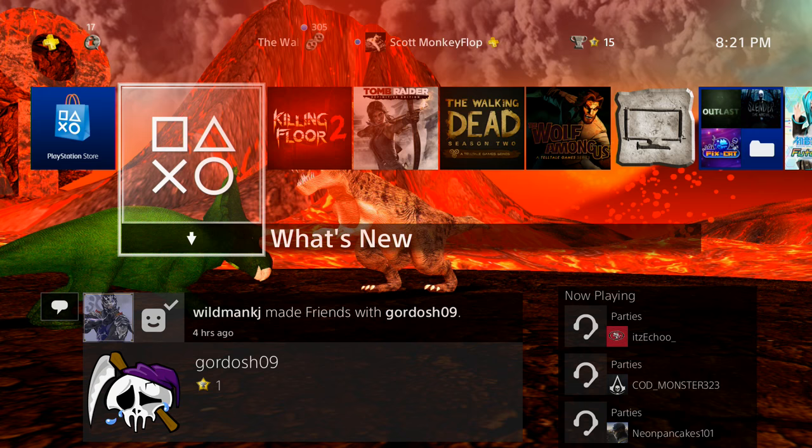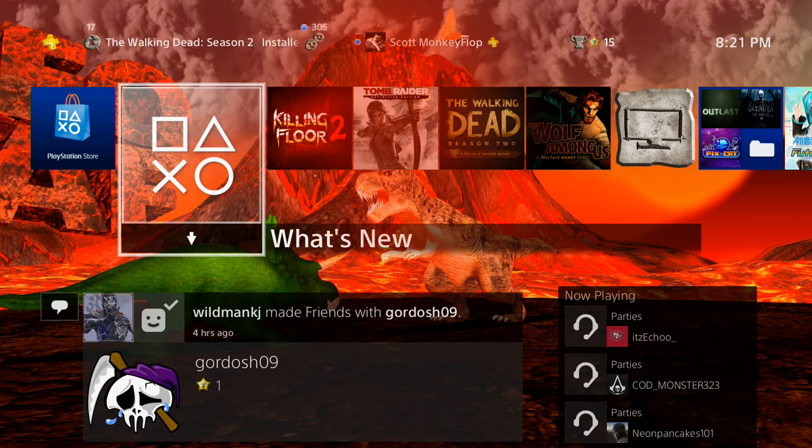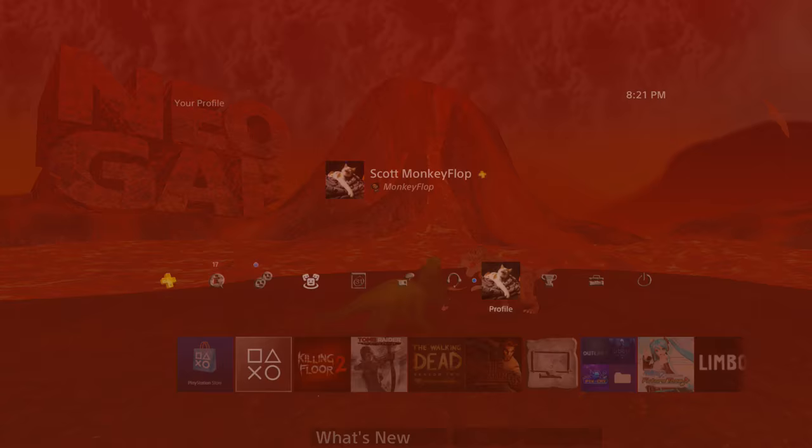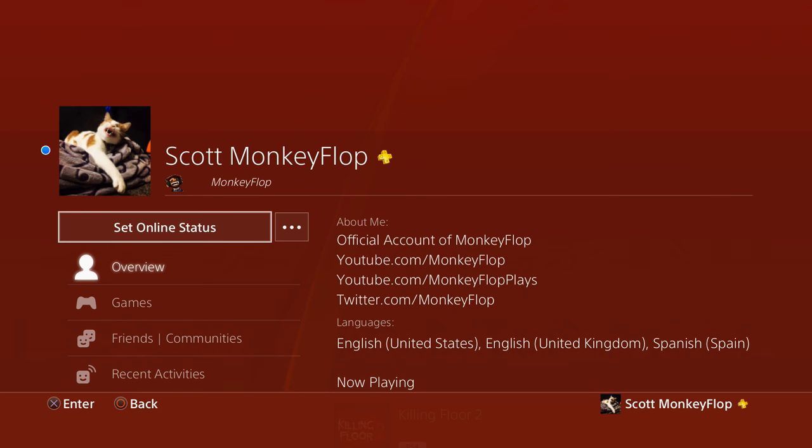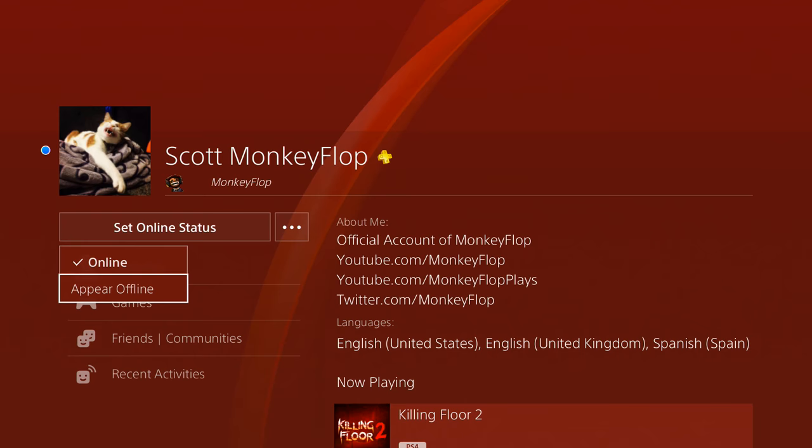What is going on ladies and gentlemen, Monkey Flop here. Today I'm gonna be showing you how to appear offline. You're gonna want to go up to the top, go to your profile, and click on it. As you can see, I'm actually online because you see the little blue dot next to my cat Ted. Then you just want to go into 'Set Online Status' and then 'Appear Offline.'